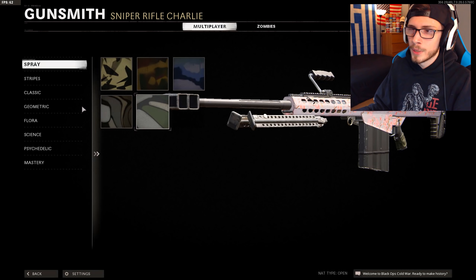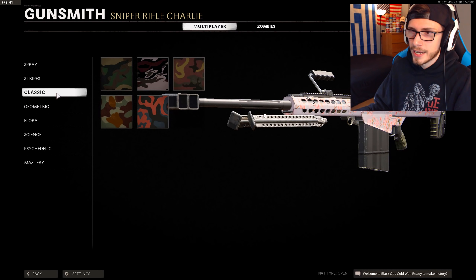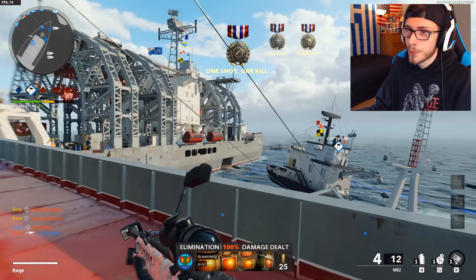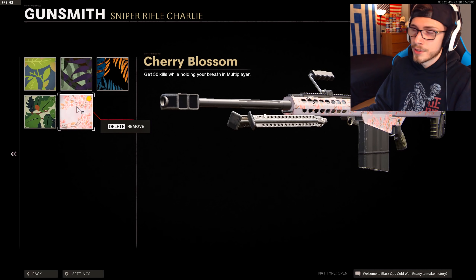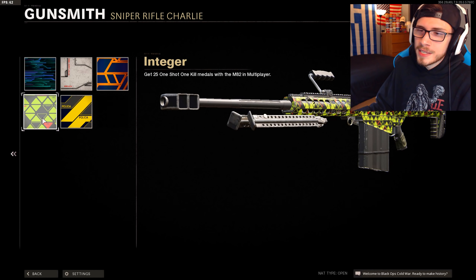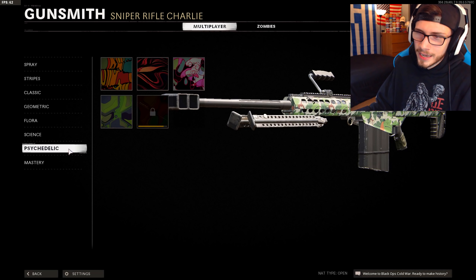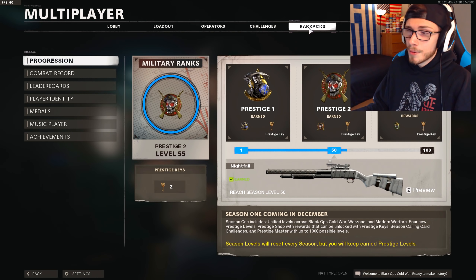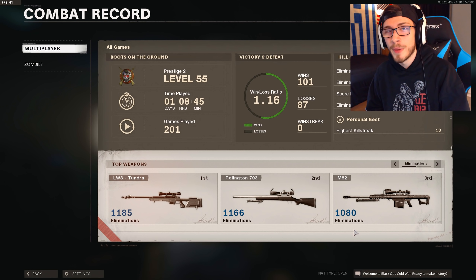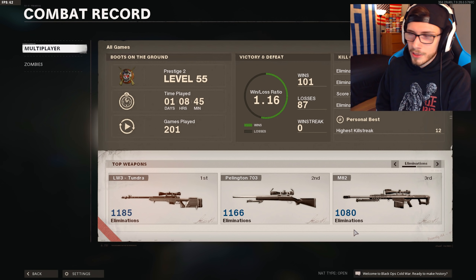For the Spray Challenges it's just get 200 eliminations. For Stripes it's just 50 headshots. For Classic, you just need 20 Bloodthirsties — you get those pretty naturally. For Geometric, you get 50 Longshot Medals — play a lot of 12v12 for that, very simple. For the Flora Challenges it comes extremely simple because it's just 50 kills holding your breath. For the Science Challenges, I really feel like this should have been one of the first ones you get because it's 50 one-shot kills — you're getting those in the first couple of games anyway. The biggest problem is you had to wait until level 40 to get that, and then lastly Psychedelic, you have to get to level 50. I'm second Prestige level 55 and pretty much all the way up until this point I've done nothing but snipe and get these snipers ranked up. It has taken me this long. They've got to do something about the weapon XP in this game — it is way too slow.